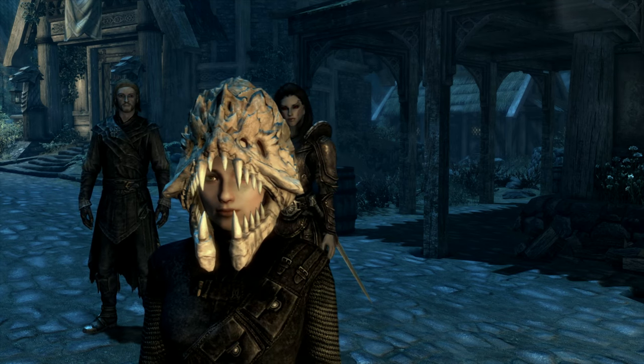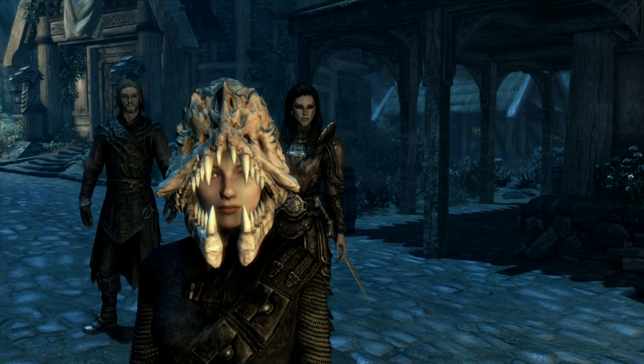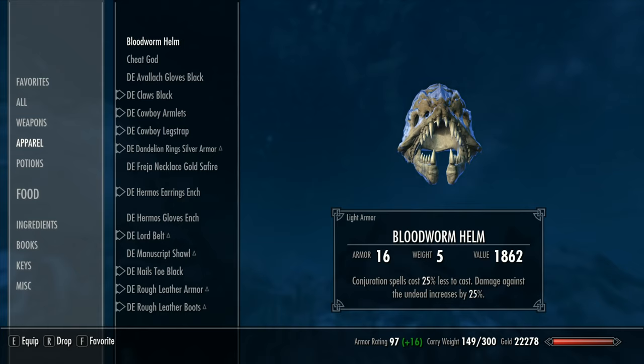The first item is the Bloodworm Helm — an artifact helmet created by Mannimarco, the King of Worms. It's a light helmet which is dual enchanted, with Conjuration spells costing 25% less to cast, and damage against undead increased by 25%. Originally it says if the wearer is undead, the damage is 25% greater — in Skyrim, that would apply to a vampire. The armor rating is 15, weight of 5, and improving it requires 2 Bone Mill and the Arcane Blacksmith perk. It's a nicely detailed helmet with fairly decent niche enchantments, and would tie in nicely with the Bone Wolf and some silver weapons for a Tomb Raider-style role-playing character. A bit niche, but I actually kind of like it.